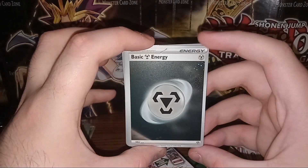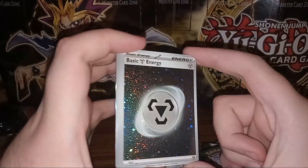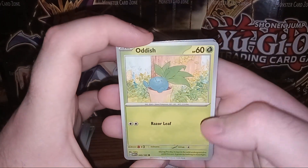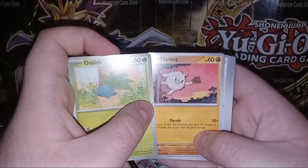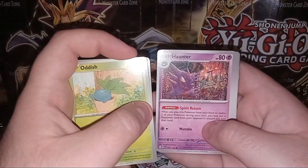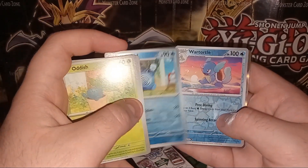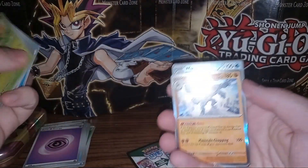We got another secret rare Steel Energy — that definitely wasn't in the original set; Steel didn't even exist back then. Then we go into Oddish — great art on that card — Mankey, Meowth, Exeggcute, Haunter, Hitmonlee, Wartortle, foil Poliwhirl, foil Wartortle, followed up with a reverse holo Machamp.